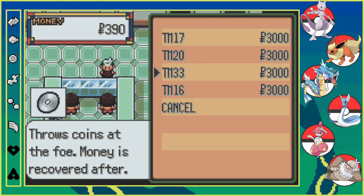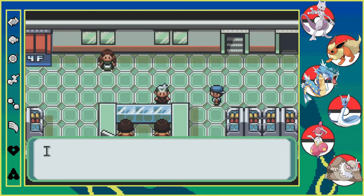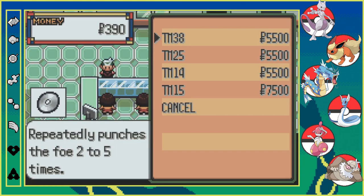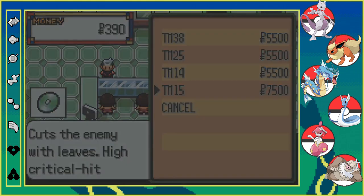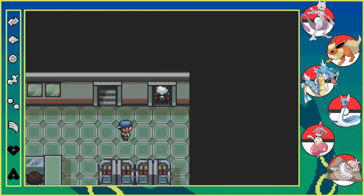It's a Screech to sharply reduce, so that's Screech. Close coins — Payday. Endures attack for two turns to retaliate — double. That's Bind. Repeatedly punches the foe two to five times — Dizzy Punch? Counts the foe with four legs or tail. Powerful but leaves the user immobile the next turn — not Giga Impact, it's a fighting-type move. Presses the enemy with leaves, high critical hit — that's Razor Leaf.